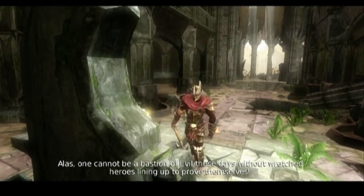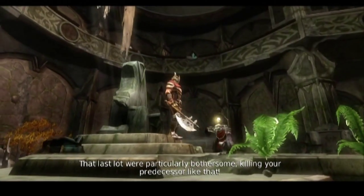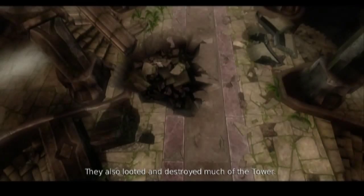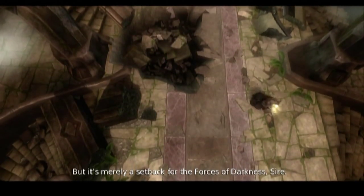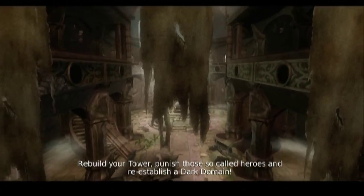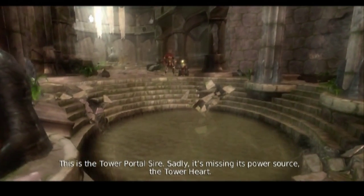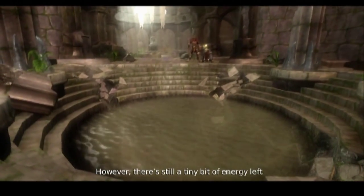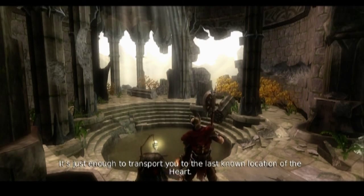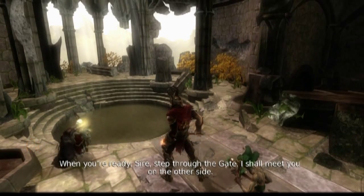Your throne room, sire. Alas, one cannot be a bastion of evil these days without wretched heroes lining up to prove themselves. That last lot were particularly bothersome, killing your predecessor like that. Still, you're here now, sire. Evil will always find a way. They also looted and destroyed much of the tower, but it's merely a setback for the forces of darkness. You are a new overlord — rebuild your tower, punish those so-called heroes, and reestablish a dark domain. This is the Tower Portal, sire. Sadly it's missing its power source, the Tower Heart. However, there's still a tiny bit of energy left — just enough to transport you to the last known location of the heart. When you're ready, sire, step through the gate. I shall meet you on the other side.